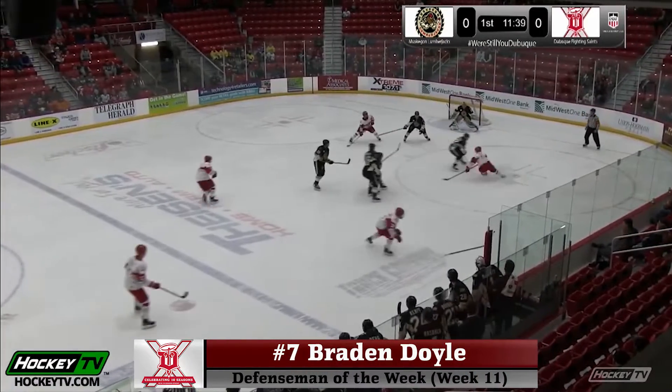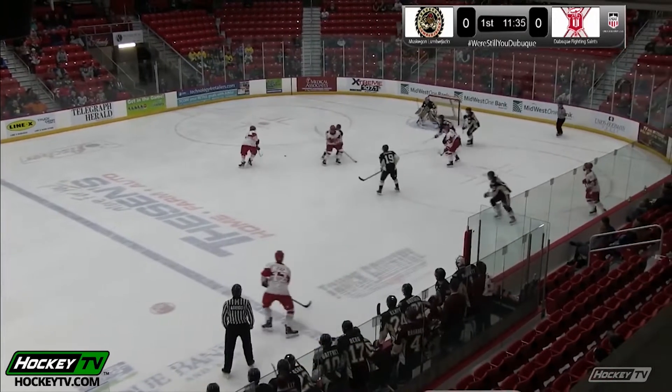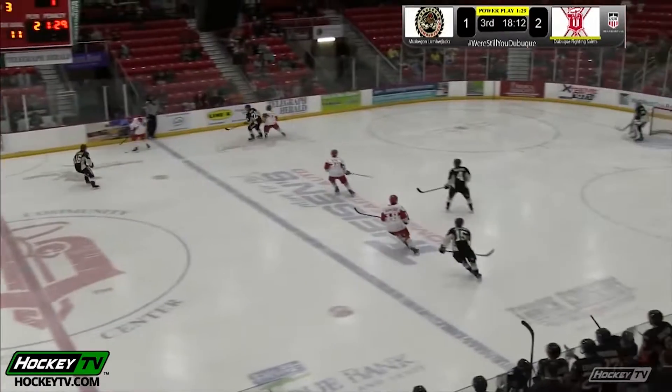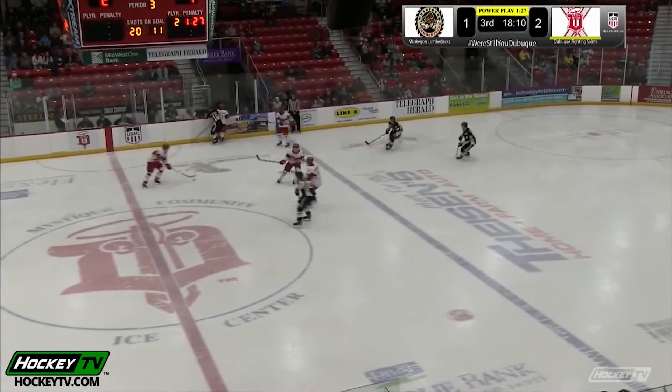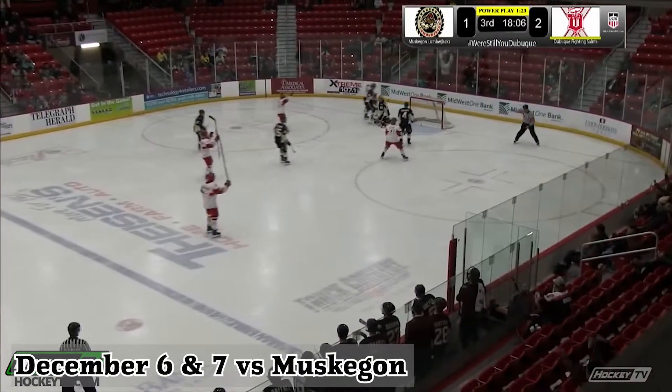Poked away from him, Beck gets it back on the follow. Beck near the circle, stops — hauled down — he'll draw a penalty. Ty Jackson has it to Dillon, high slot, loose Doyle — shot — scores! Now Ty at the blue line, can't get it into the attacking zone, but here comes Doyle rushing forward, far circle — Doyle has a step — wrister — scores!